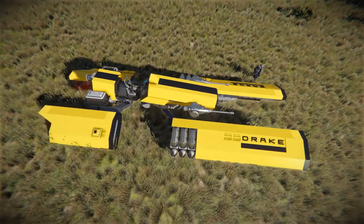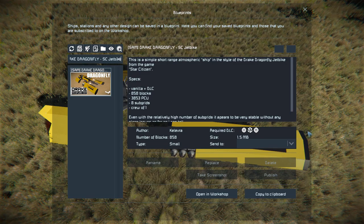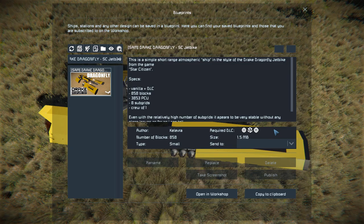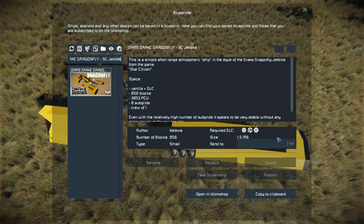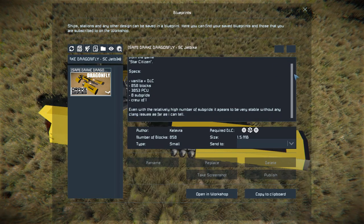Pressing F10 and finding this in the spawn menu, the Dragonfly is 858 small blocks, using the Wasteland, Sparks of the Future, Warfare 2, Heavy Industry, and Warfare 1 DLC packs. I'm not too sure why it hasn't loaded the rest, but here is the information on the Steam Workshop page.